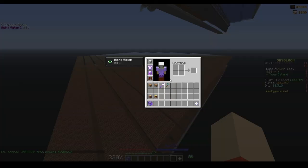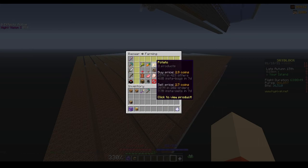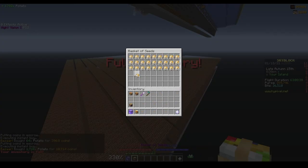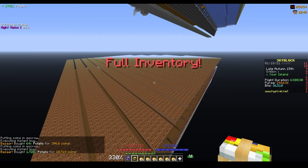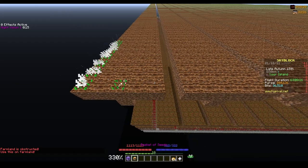Now after you have tilled all the land, grab your basket of seeds and go to the bazaar and buy potatoes or carrots depending on which farm you want to build. I'll be building a potato farm. Just fill up your basket of seeds with potatoes or carrots. After you have filled your basket of seeds, now just keep on right clicking to plant them.